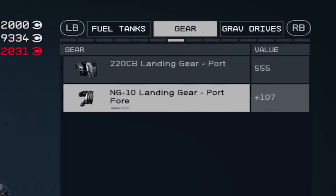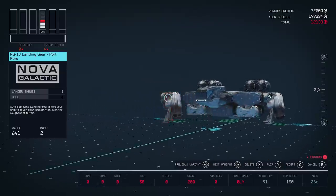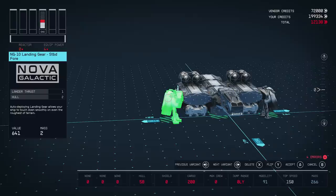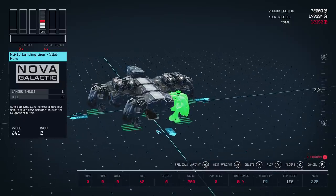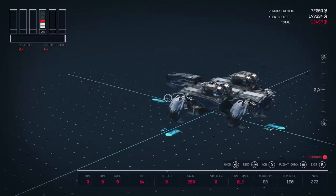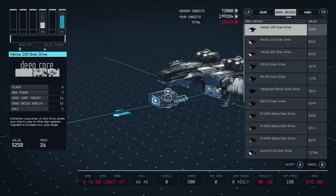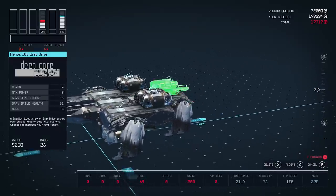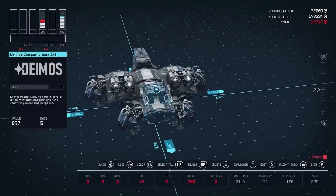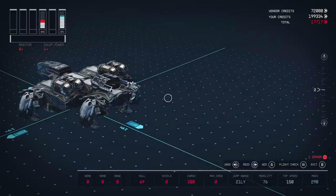Next up is some landing gear — I'll put one over here and another on the other side. This will make it so your ship can land smoothly when you go to touchdown. I'm also going to put some legs in the back. Next up are the grav drives. This allows your ship to jump to other star systems. You can upgrade them to increase your jump range, so the better your grav drives, the further you'll be able to fast travel. Keep in mind, you're only supposed to have one grav drive.